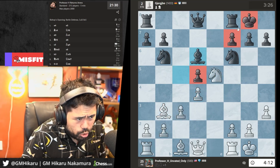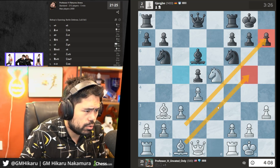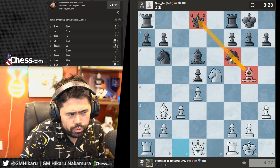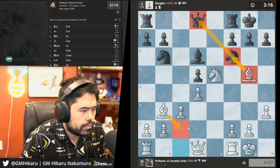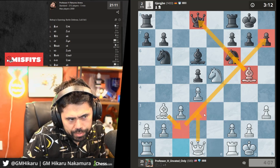Step one: pin the tail on the donkey with Bg5 — you can't move the horse because you hang your queen. Then I'll go Bc2 next move and try to use these diagonals. Maybe even a double bishop battery with Bc2 and Qd3.